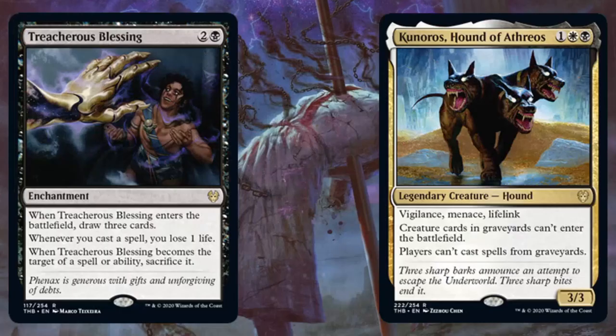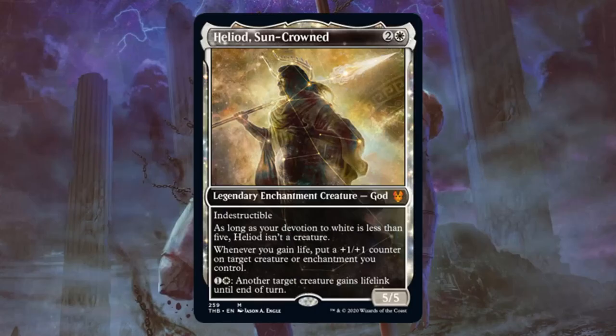We're going to start off by looking at some cards that were previously previewed. If you want to hear my thoughts on these cards, just check out the playlist. We've talked about them all over the course of the last week or so. But we are seeing different variations of these cards, and I just wanted to quickly show them to you. The ones you see on the screen right now: Treacherous Blessing, and Cuneros Hound of Athreos. This is the first time we got to look at the regular variations of these two cards. The rest of the cards we're going to quickly look at — we saw their normal variations, but not their specialty variations.